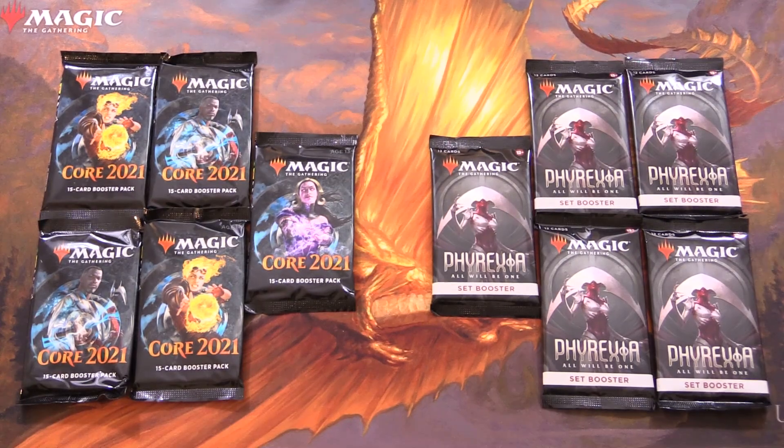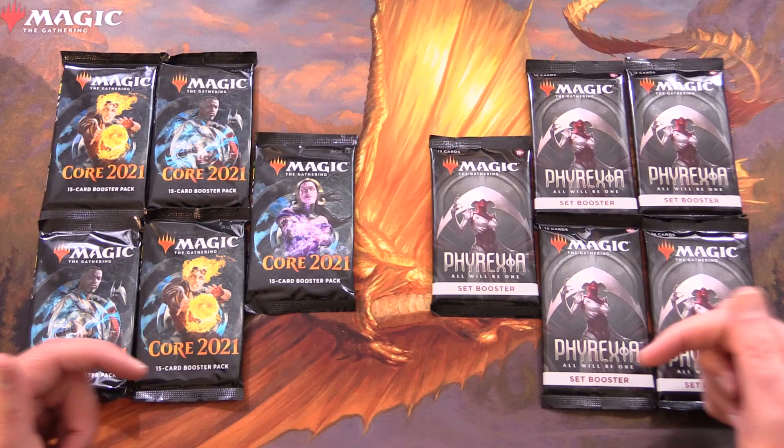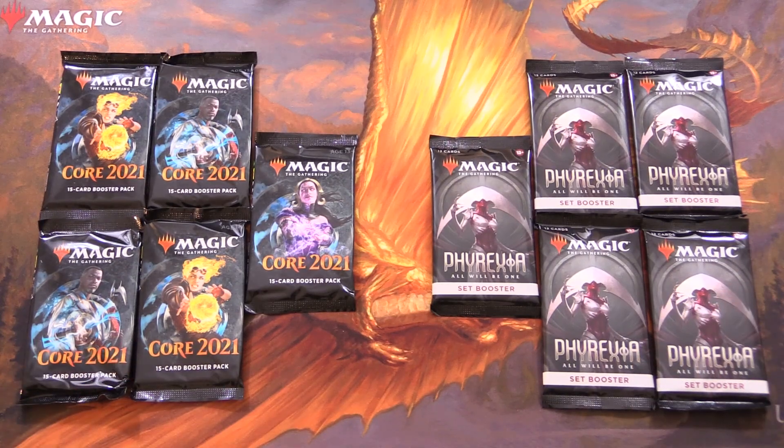Today on MTG Unpacked, it's time for an epic pack battle. We have Core Set 2021 versus Phyrexia: All Will Be One. Leave your predictions below which set you think will get us the craziest pulls today.